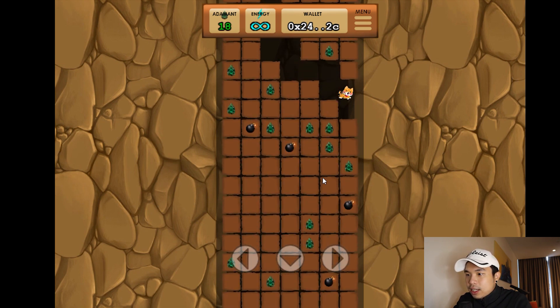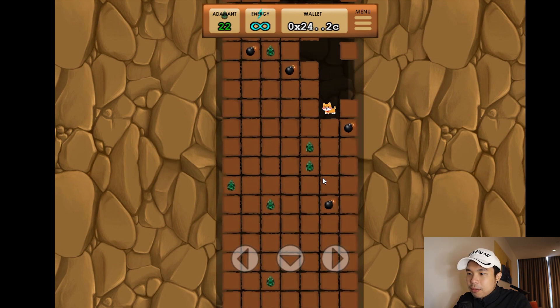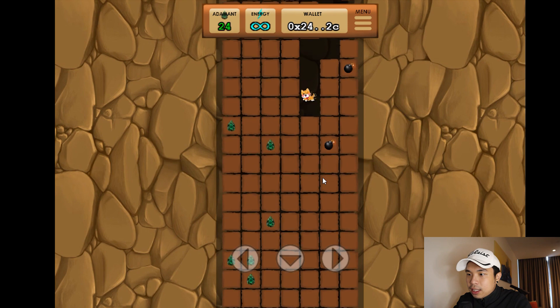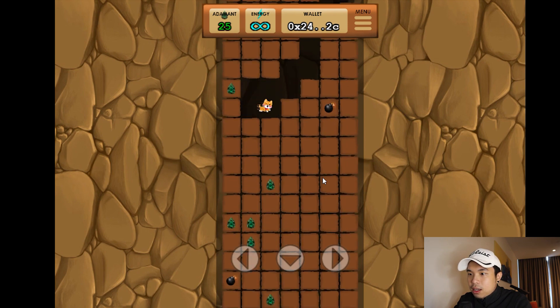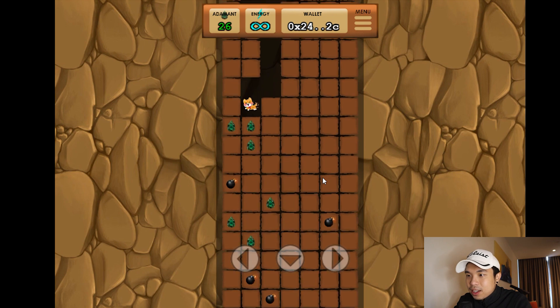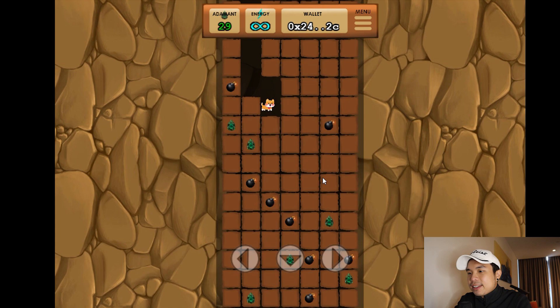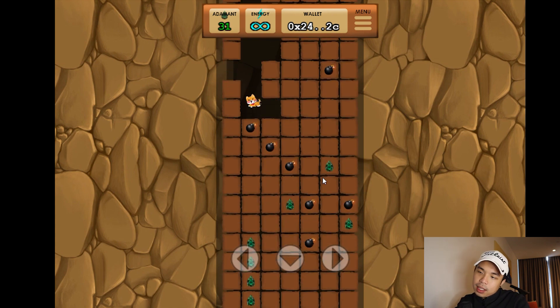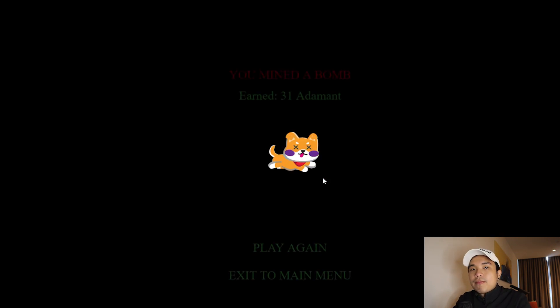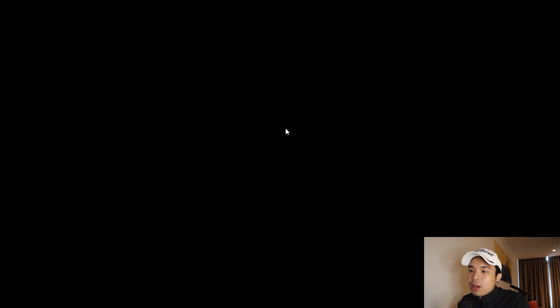How do we get the ones that are two or three in a row? I'm not sure how you're going to get those, but okay, got that one. Not too bad. My energy is unlimited, but I think that's because this is the survival mode. Anyway, I got 31 Adamant — that's pretty good. Let's go back to the main menu and see how the normal mode is like.